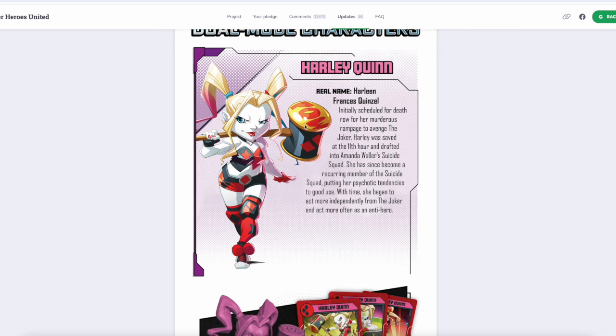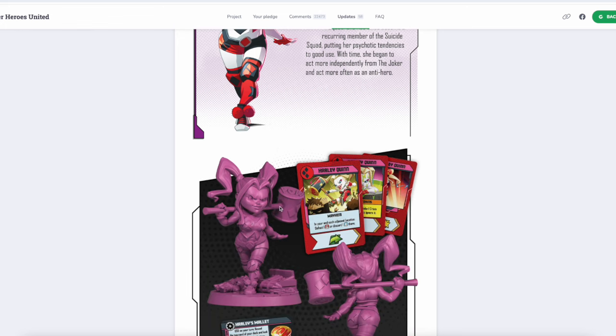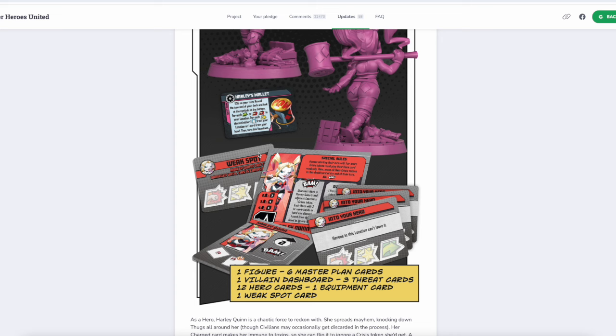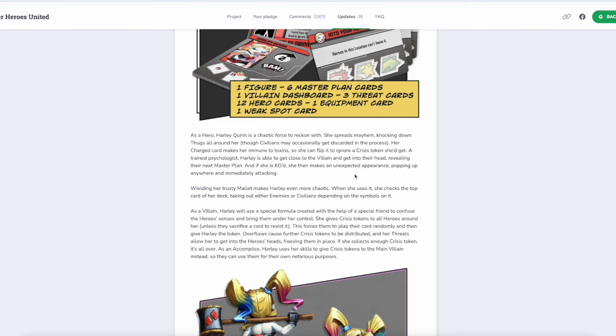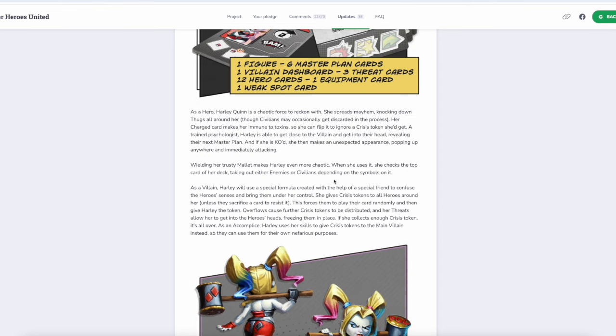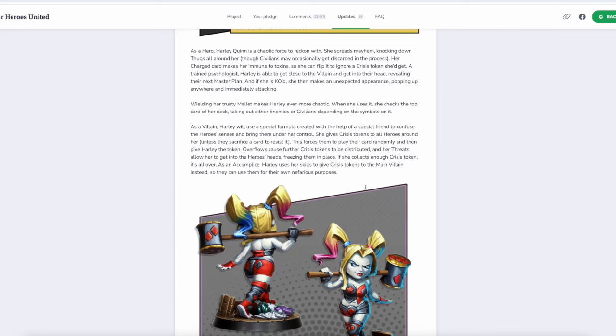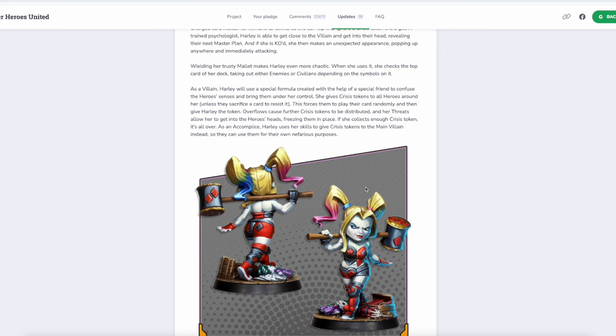So here are the characters. Harley Quinn with her big pow hammer — her cards are great. Mayhem in your and adjacent locations; defeat one thug or discard one civilian there. Discard, not rescue — and that's thematic, she doesn't really rescue people. As a hero, Harley Quinn is a chaotic force to reckon with. She spreads mayhem, knocking down thugs all around her, though civilians may occasionally get discarded in the process. Her charge card makes her immune to toxins, so she can flip it to ignore a crisis token. As a trained psychologist, she can get close to the villain and reveal their next master plan. And if she's KO'd, she makes an unexpected appearance, popping up anywhere and immediately attacking — I have not seen that before.